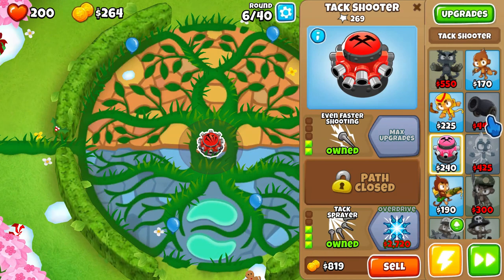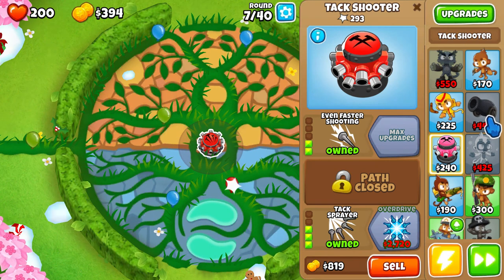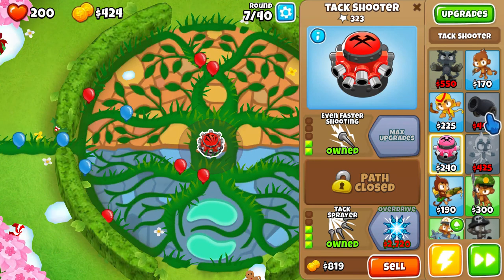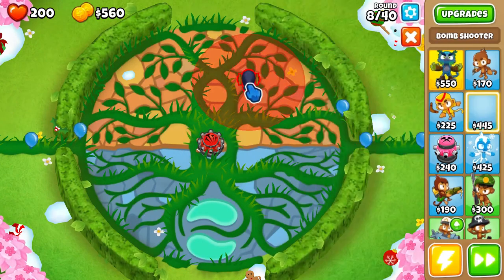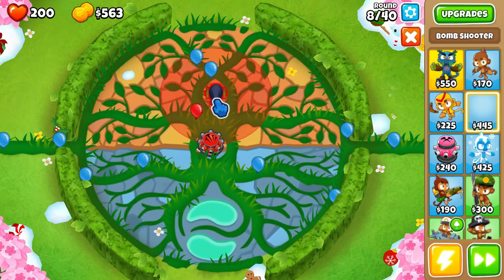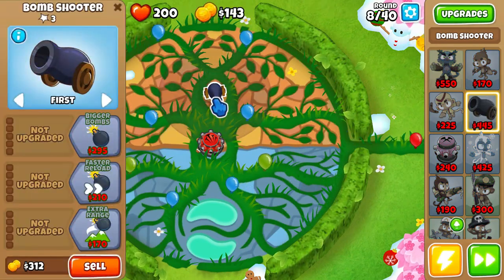Then after that we're going to get a ninja monkey for camo. We're popping these balloons easily. Let's do this. We've got a bomb shooter down, we can handle leads now.